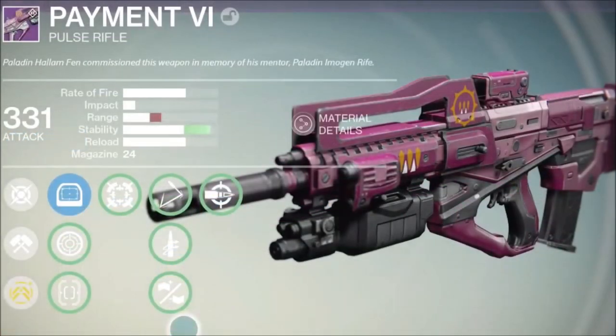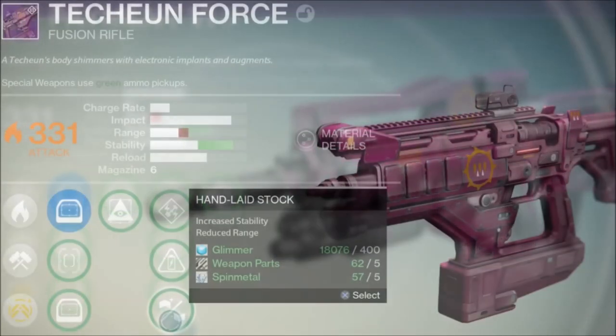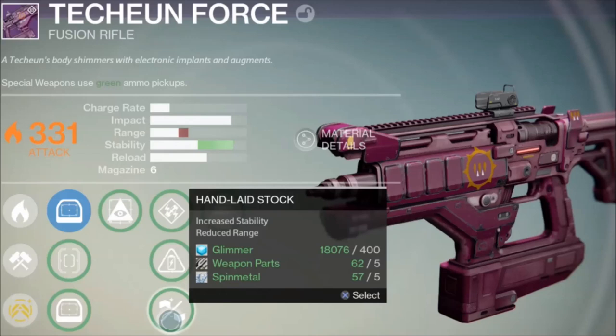The Pulse Rifle Payment 6 is one you should really not be excited about — its low base range and stability are a disappointment. Fortunately there are plenty of other pulse rifles out there to check out. Finally, the fusion rifle Techeon Force seems to be a worse Plug 1.1 or Trolley Problem. Its lower range and stability is what keeps me from recommending it, even though its impact looks like it could tear a hole through time and space.